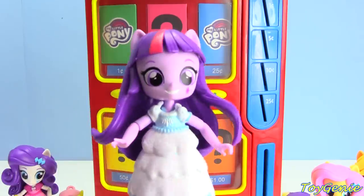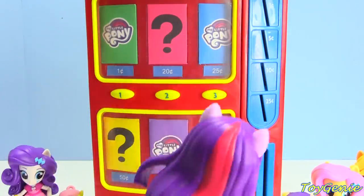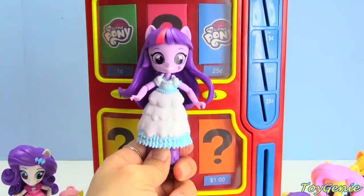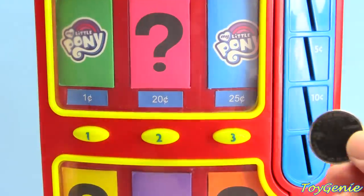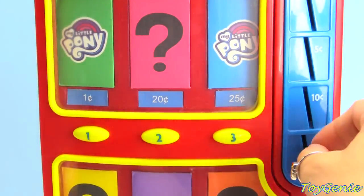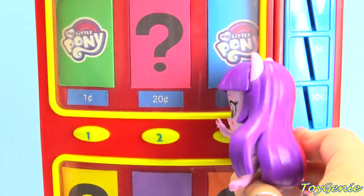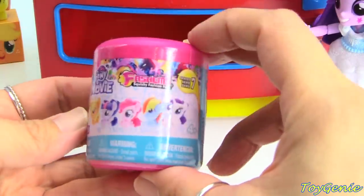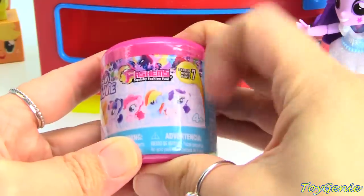Here comes Twilight. Let's see which surprise Twilight's going to choose. She's going to choose this one right here. This number 3 surprise is $0.25. Here's a quarter. Come and press the number 3. What did Twilight get? She got a My Little Pony Fashems. Movie Fashems.